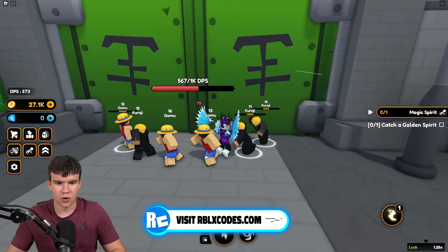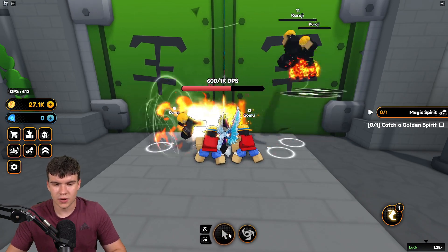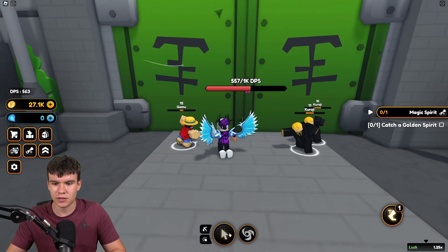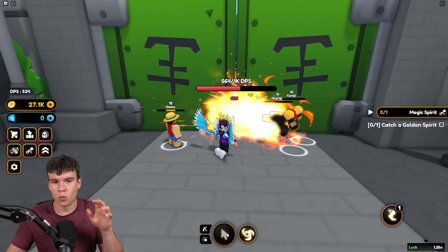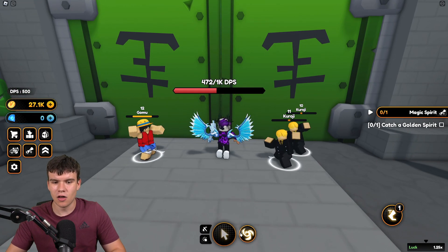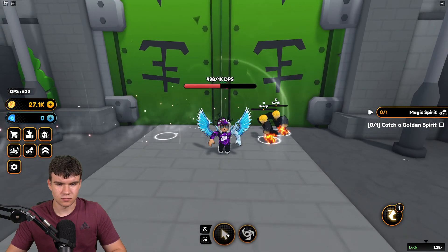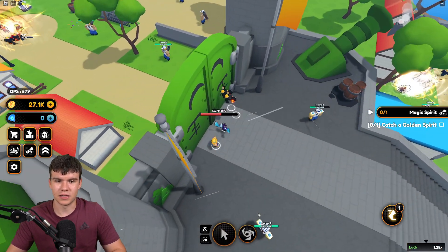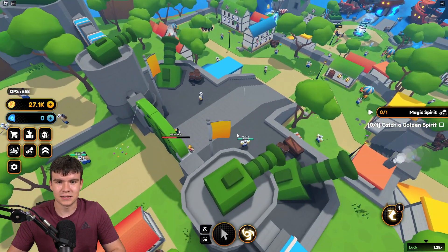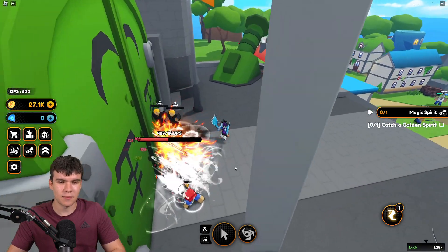It doesn't really help that this person doesn't know how to use their ultimate abilities. It's quite hard to get past the gate, so I recommend just asking around and getting a group of people to open this up. You can get people from different zones to help too. But what you really want to do is get yourself really strong characters — that will help you be able to open up this gate. Without strong characters, you are not going to get to 1K DPS, because after the 500 DPS mark it really does fall down a lot. You need at least a few people helping you out. That's pretty much how you can open up the gate inside of Anime Champions Simulator.